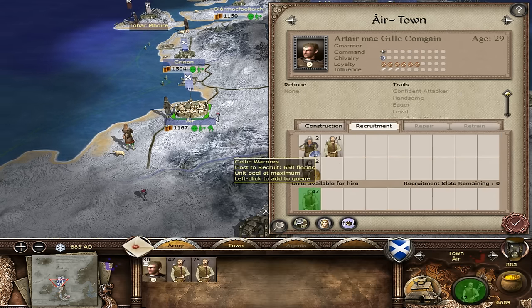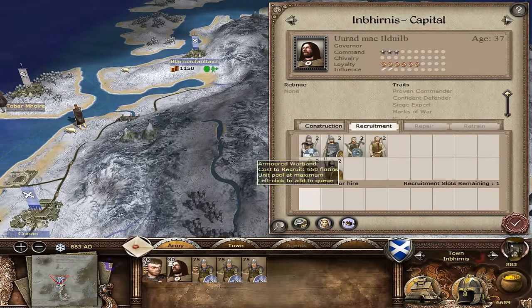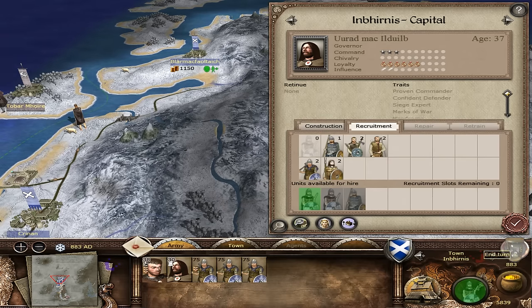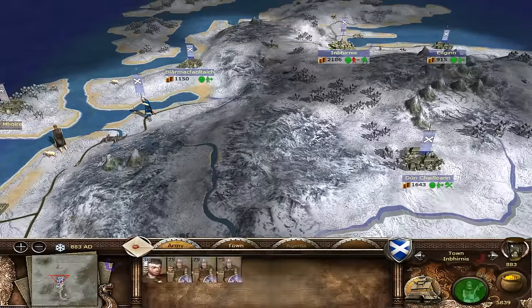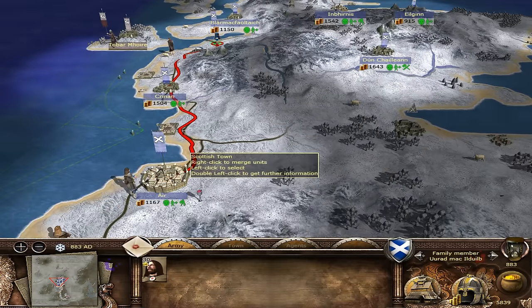This is absolutely beyond words bad. Looks like we've got to invest in another army now. There's no point in panicking - we have to come back and hit them hard. He's betrayed us and moved down south. That is beyond words bad for us - they've actually betrayed us and gone to rebel. We need to move these straight gentlemen to Ayr and see if we can hold against that, then rebuild another army.